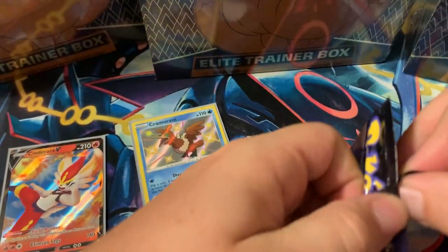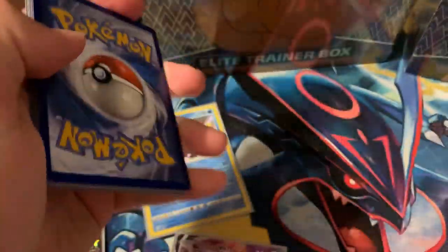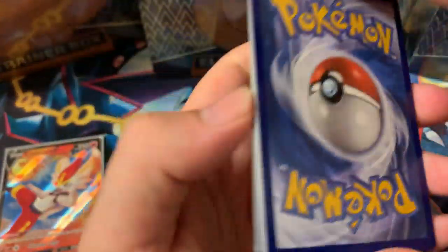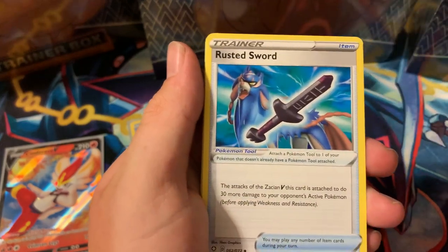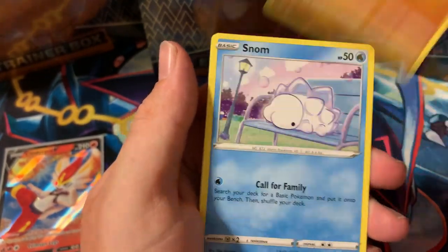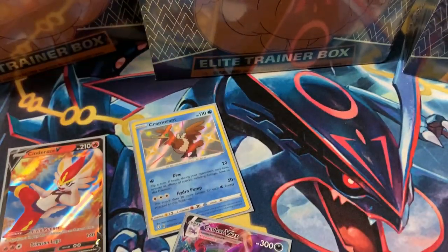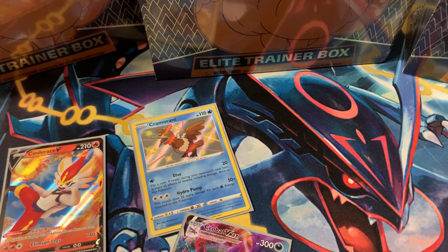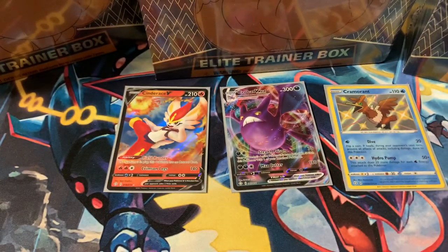Not too bad — we got a V Max, a baby shiny, and one V card on the Boltund tin opening. We'll get right into the Galarian Mr. Rhyme box now. Opening this bad boy — we get a Galarian Mr. Rhyme holographic promo card, a Mr. Rhyme pin, three more packs, and a code card to give away to you guys.